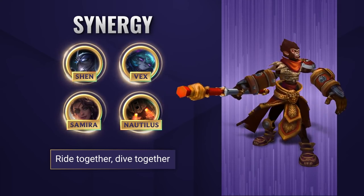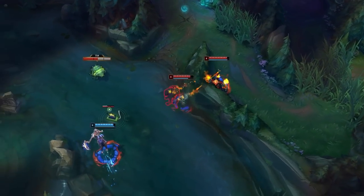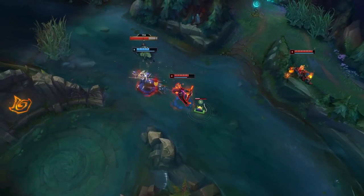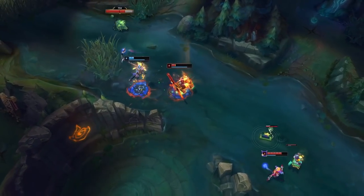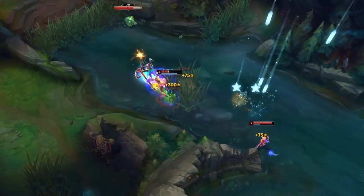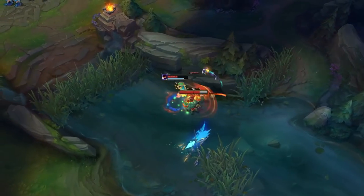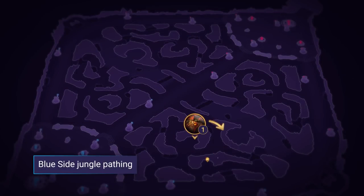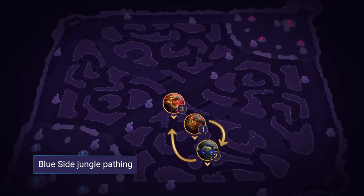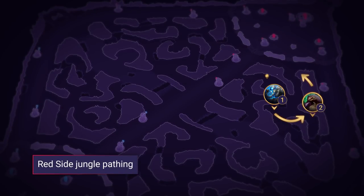Wukong is a bit of a jack of all trades early jungler. His full clear isn't exceptional nor are his pre-six ganks, but he still offers good damage, good dueling, and reasonably good clearing. You can decide on how many camps and how many ganks you want based on the game. We'd advise going for a two-buff, two-camp clear and then deciding whether to gank or continue full clearing. On blue side, take red buff, Krugs, and Raptors, then take blue buff and go from there. For the reverse clear, take blue buff, Gromp, and Wolves, then red buff, and either finish your clear or look to gank.